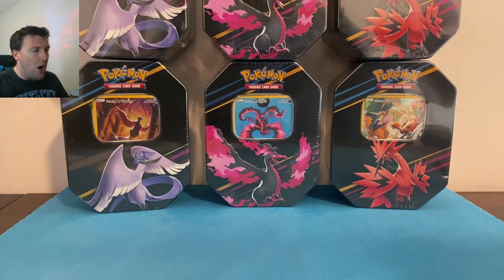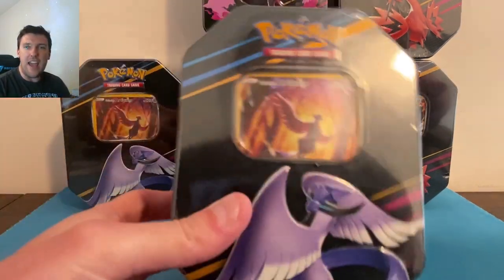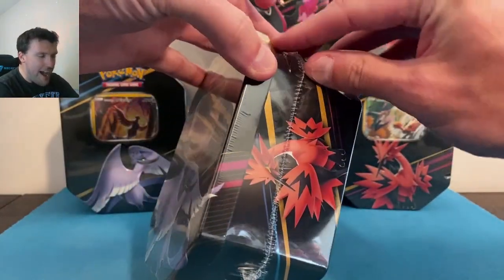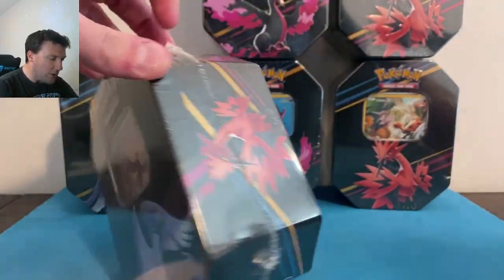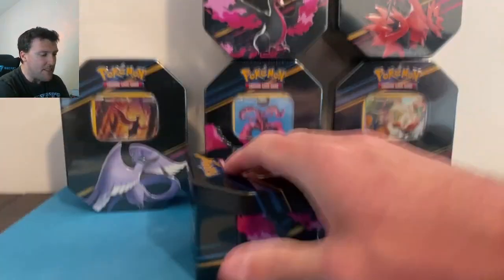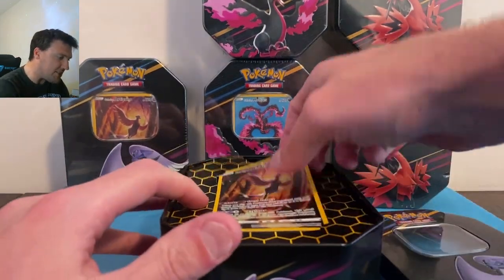Let's start this week off on the right foot. It is Paldea Evolved release week — it comes out on Friday, so we'll have a video on Saturday. Quick backstory on these tins: I picked these up at Walmart. Every Walmart I go to has about 50 of these sitting on the shelf. I've seen them go on sale for $10 at some Walmarts; mine were $20.